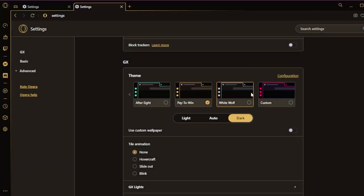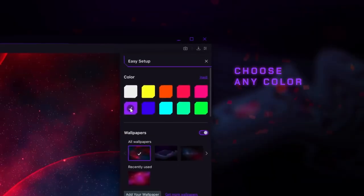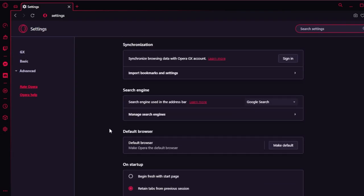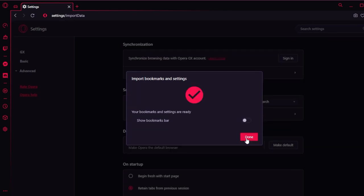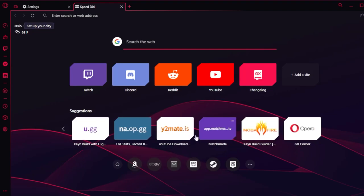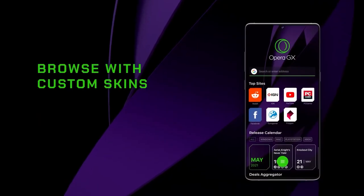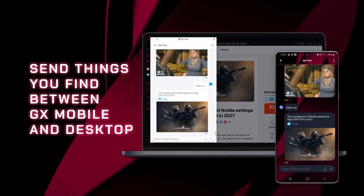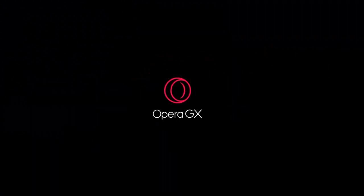You can also change the color and design of the browser to your liking — they have a ton of great preset colors, but you can customize your own. If you're worried about switching because you have bookmarks and settings on other browsers, Opera GX has a quick import tool so you can move everything from your old browser into the new one. You can also get Opera GX on your phone — their mobile app syncs and integrates well with the desktop version. There's literally no reason not to download it, so go check out Opera GX with the link at the top of the description.